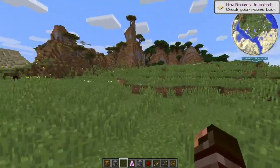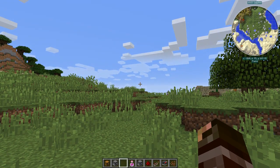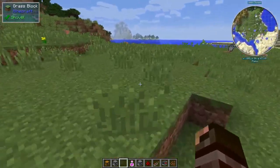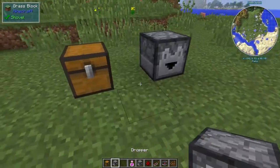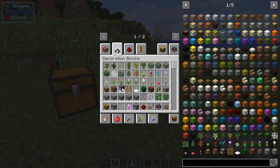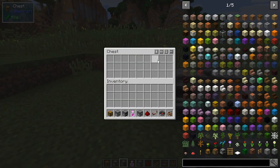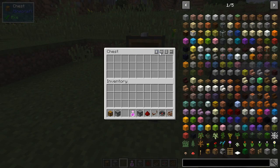At number six we have the Inventory Tweaks mod. If you go into any inventory you have buttons up here that change sorting: alphabetically, sort into columns, sort into rows.